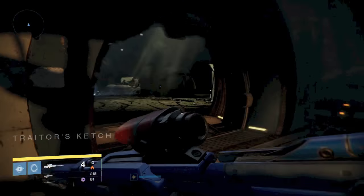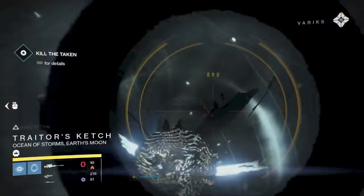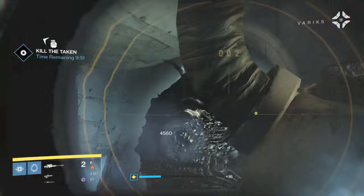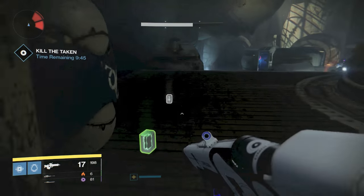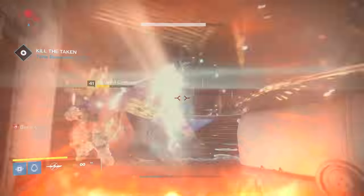So this first room — this is when the timer will start. You'll have 10 minutes. There are going to be two orbs, one in the front right and one in the back left. You need to focus on taking those out. There's also going to be a Knight, and if you have a solar sniper you will be able to one-shot him. After you take out the second Blight, pop your super regardless of what class you're using, and focus on taking out the Centurion up at the front — he's the only Ultra in the room and very annoying.